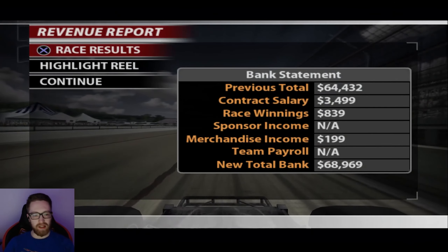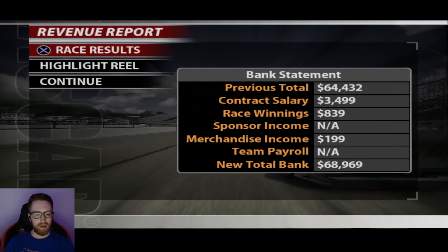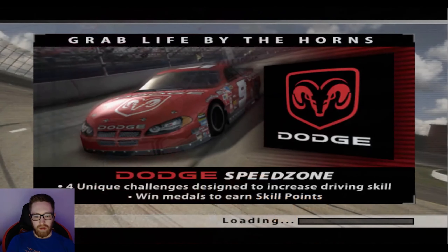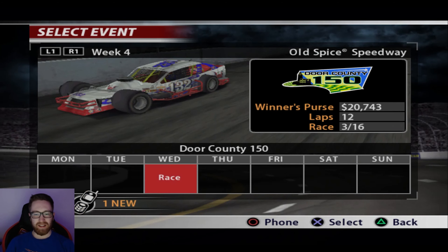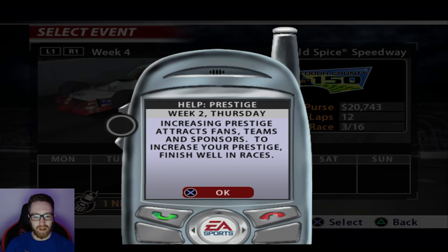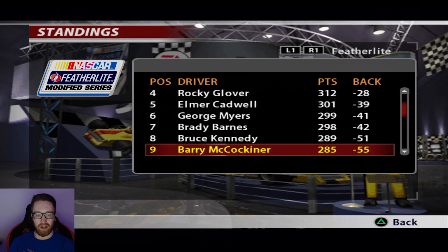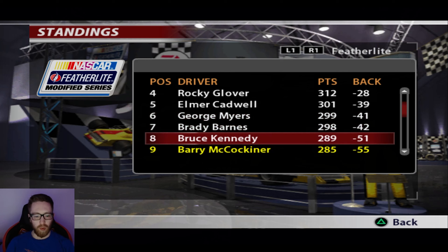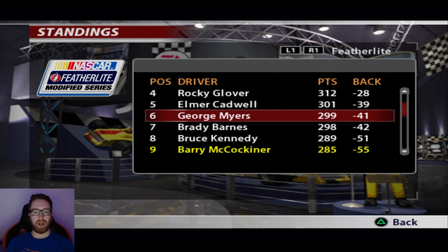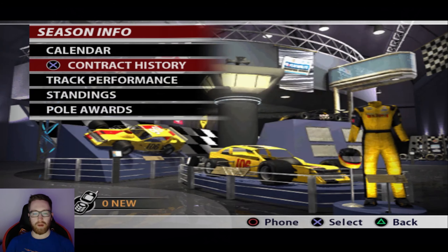$68,000 in the bank now — good old Barry McAuchner, what a guy. We dropped down to P9 in points, only 55 points back from the leader, four points back from P8. We were P6 after the last race but sadly dropped back down.